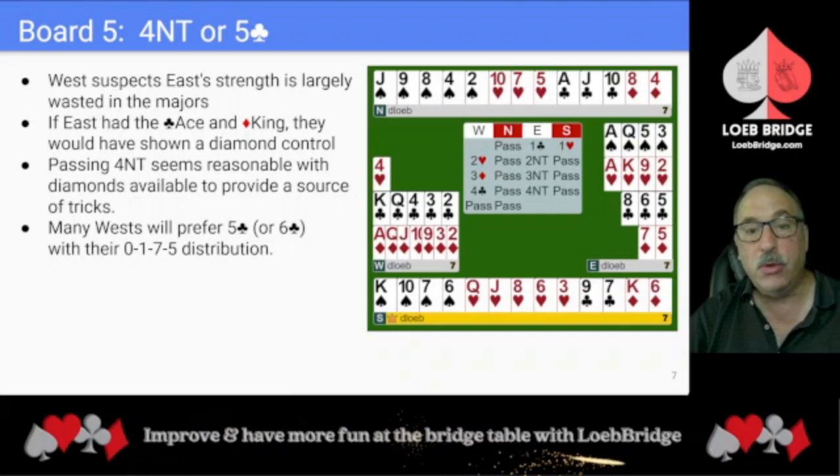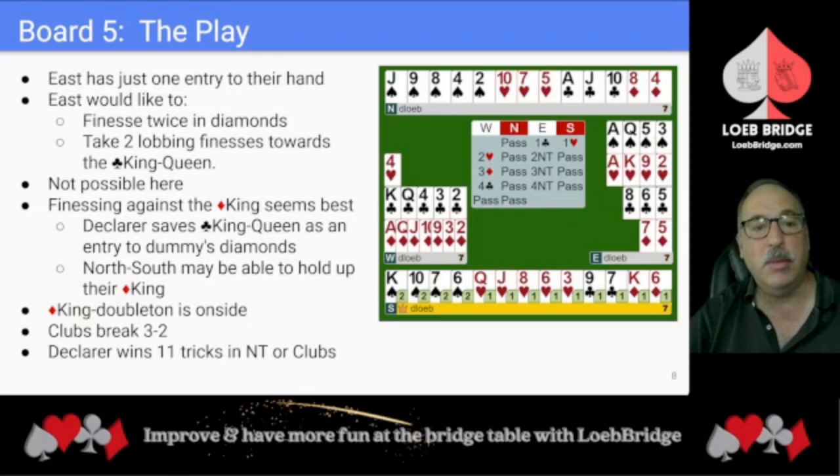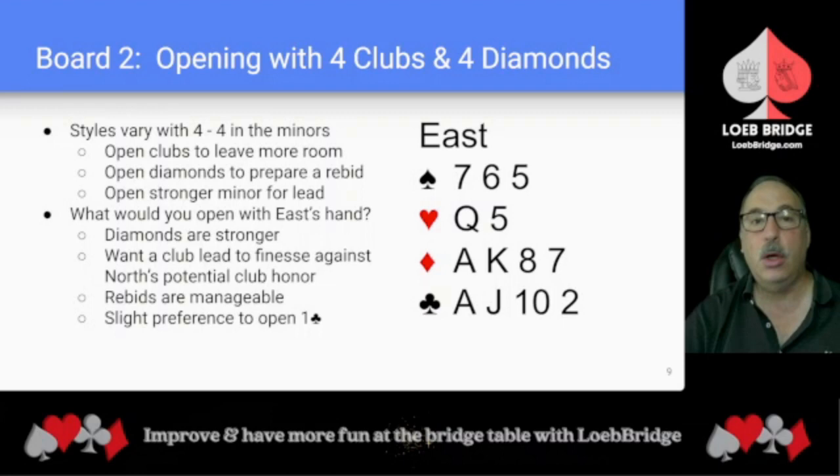Many Wests will prefer five clubs, or maybe six clubs if they're ambitious, with their 0-1-7-5 distribution. Playing four no trump, East has just one entry to their hand. Declarer would like to finesse twice in diamonds and take two club finesses towards the club king-queen, but that's not possible here. Finessing against the diamond king seems best. Declarer wants to save their club king-queen as an entry to dummy's diamonds. North-South may hold up their diamond king, but here the diamond king doubleton is onside and clubs break 3-2. Declarer wins 11 tricks. The same 11 tricks are available in clubs and in no trump.